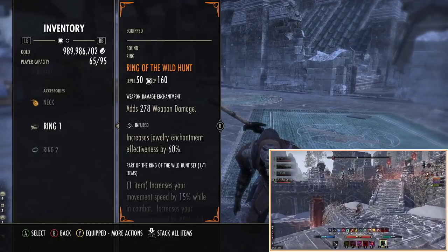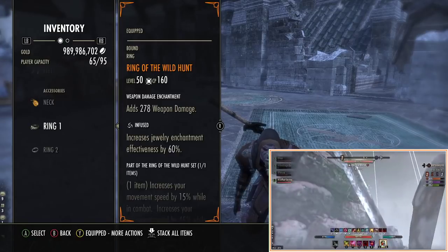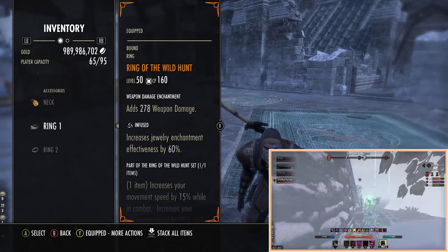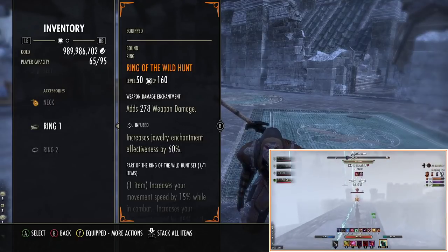Honestly, it's really easy — it looks hard and other people have made it seem complicated, but I got this item and hit level 7 in the skill line in like an hour, maybe an hour and a half. I leveled the entire skill line in about four hours to get to level 7.